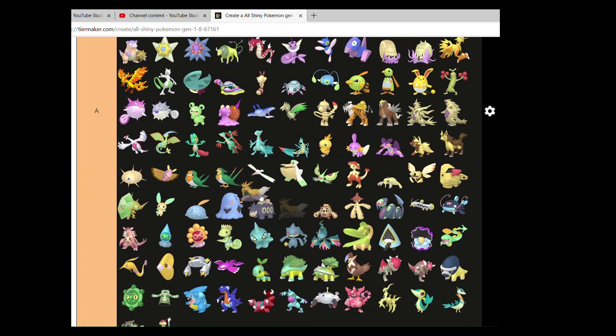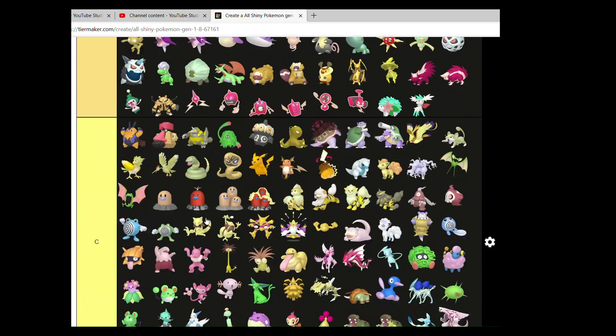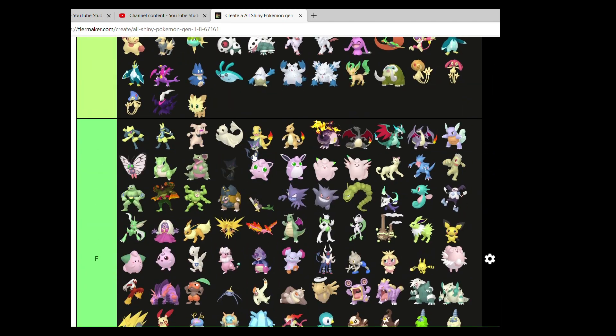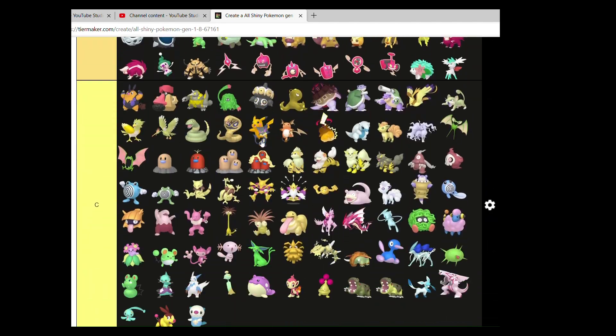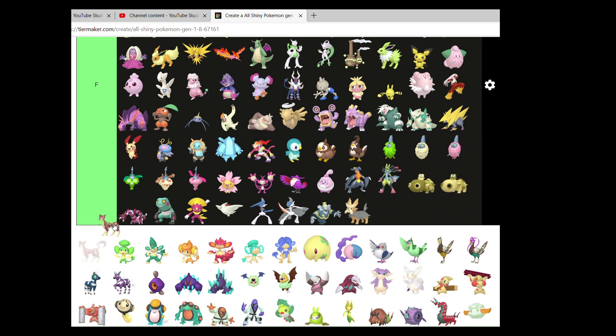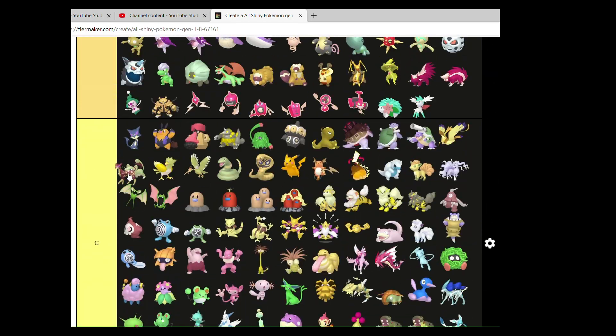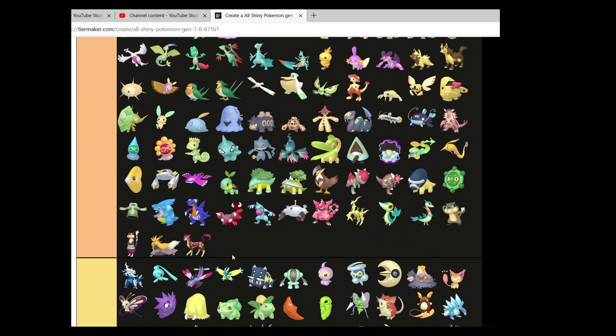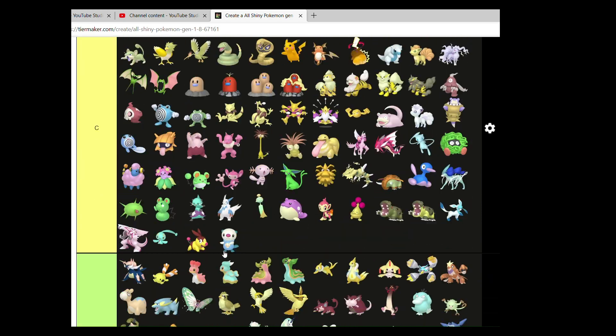Stoutland I actually really like — nice in A, love the colors. Purrloin — love the Pokemon, not a big fan of the Shiny. Liepard: I actually don't mind it as much. I quite think it's okay.